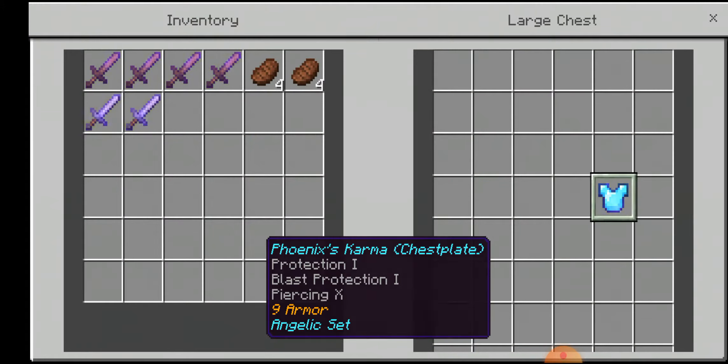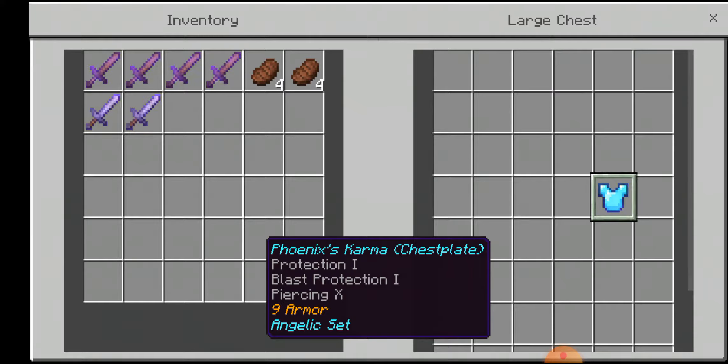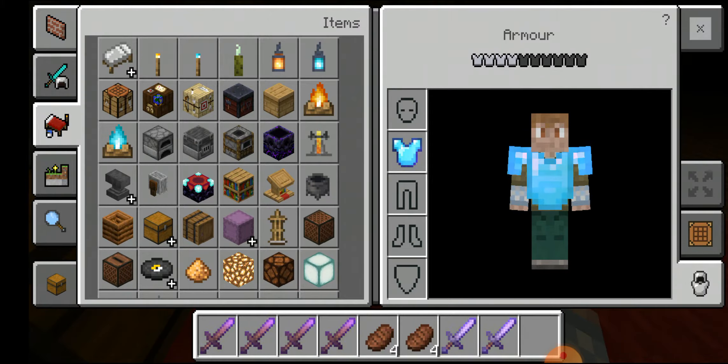Oh, here we have a diamond chest plate. What is it called? 'Phonics Karma Chest Plate - Protection 1, Blast Protection 1, Piercing X, 9 armor, Jubik set.' I'm just going to put it on me, just like this.